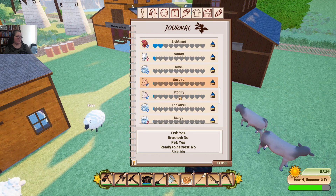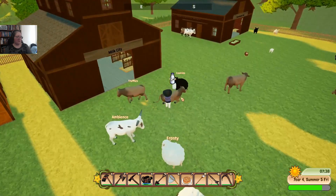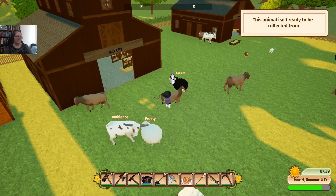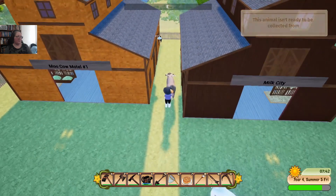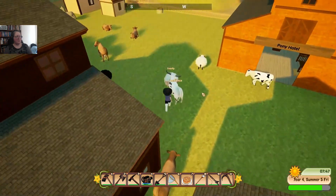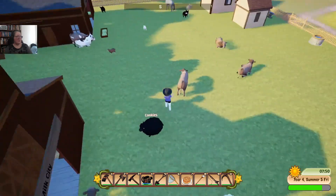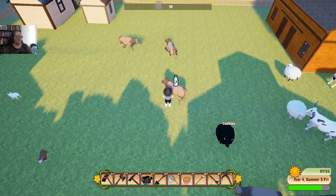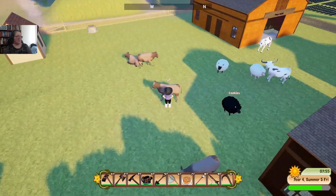I think it was Spiro because Stormy is a little black pig — it arrived on the same night, it was raining. I'm trying to pat the cow. Fine, I'll just milk the cow. Pat the cow. So that's Truffles. I really do need to work out what I did with my shears.